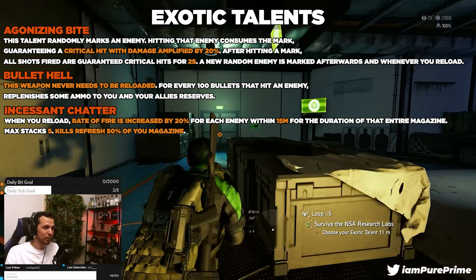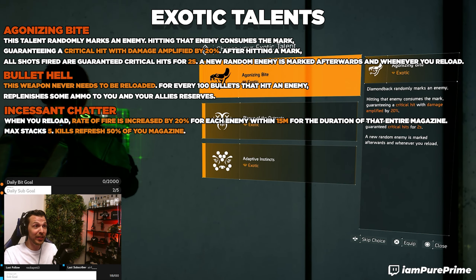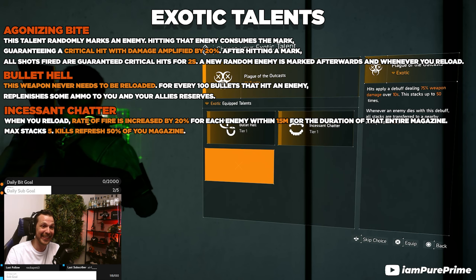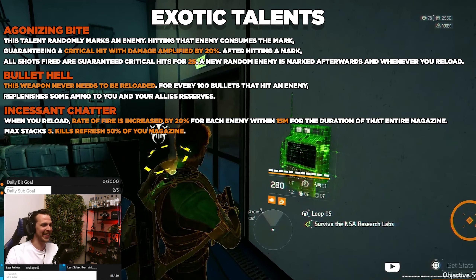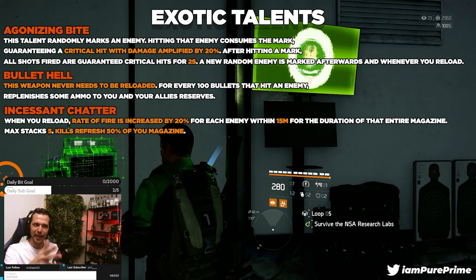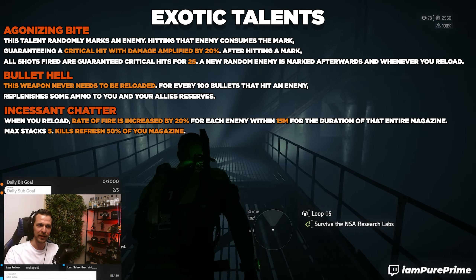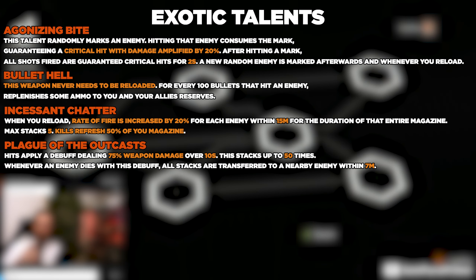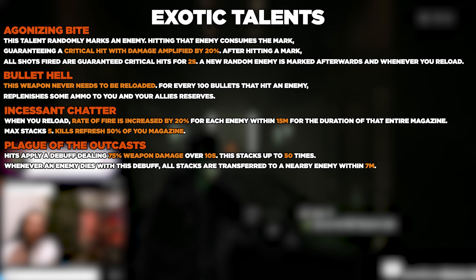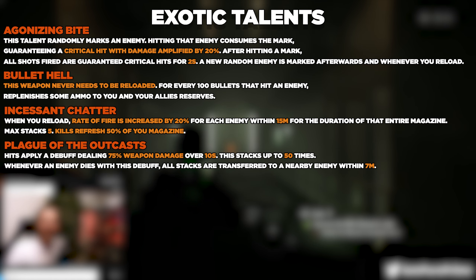That combination is just freaking illegal — bullet hell and instant cheddar together. You can see me take out the Nemesis in the background using this combo. You can up your rate of fire even further and even skip allegro if you have these two talents active — though that's more for min-maxing after you've defeated the Nemesis. The last exotic talent worth highlighting is plague of the outcast: hits apply a debuff dealing 75 weapon damage over 10 seconds, stacking up to 50 times.